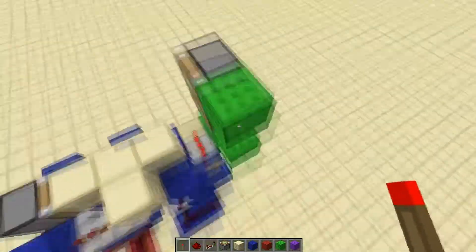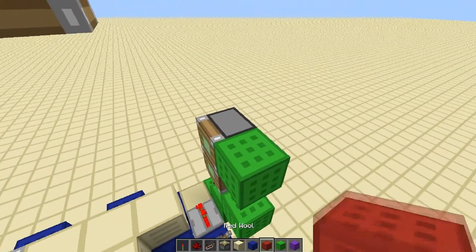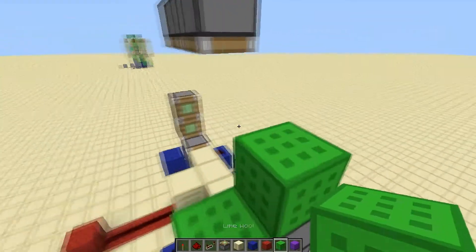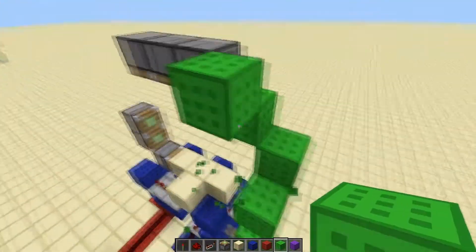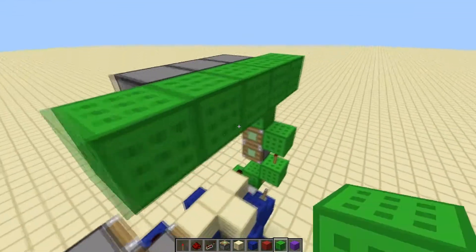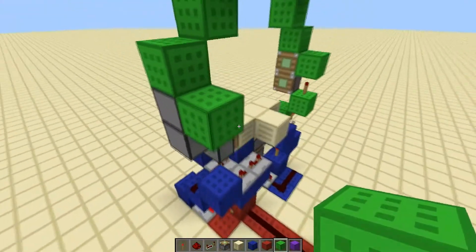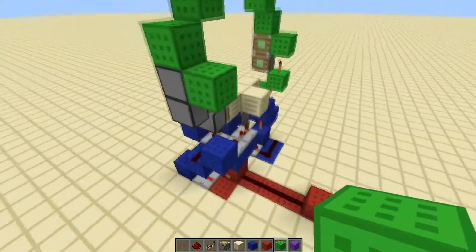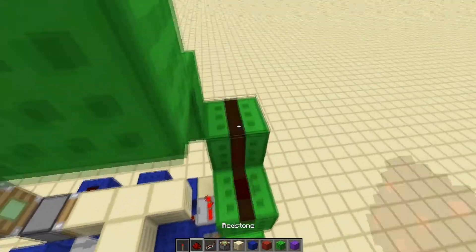Now we just need to get power from here to these three pistons and those two. We take the current from right here — build one on top of this piston, then build one toward those three pistons, then back out and up like a half spiral. Then go along these pistons and mirror what you did on the other side. Then all we need to do is lay redstone along it.